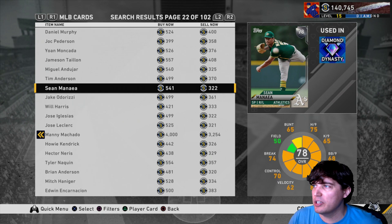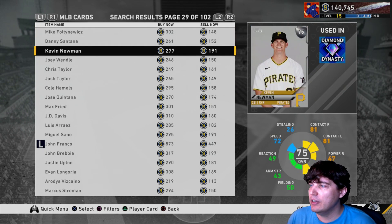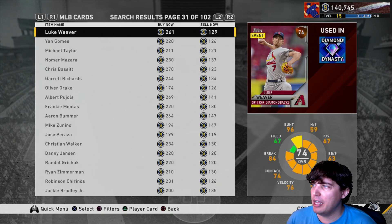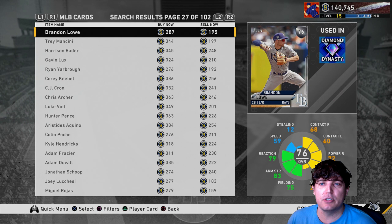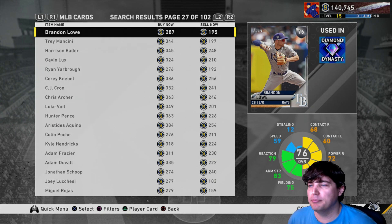You can generally start in silvers or bronzes if you need to, even lower, depending on your stub amount. Pretty easy to flip. Depends on if you believe your time is worth flipping. If you like working with the market, it does get addicting after a while, but then it gets a little dry and boring. Depends on your patience level.